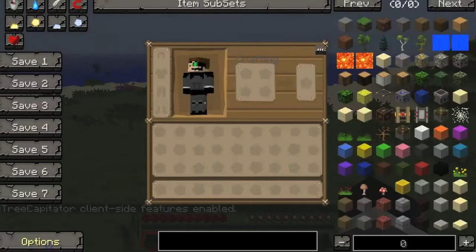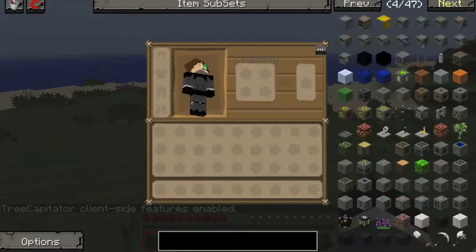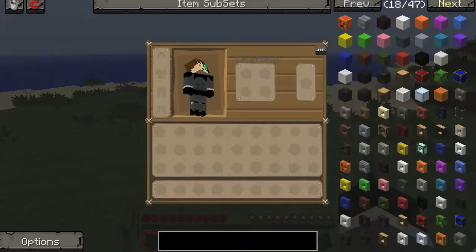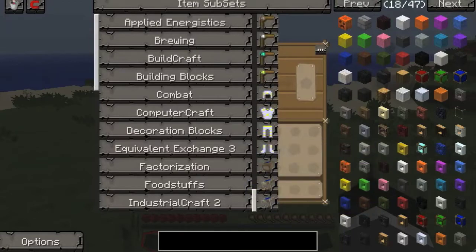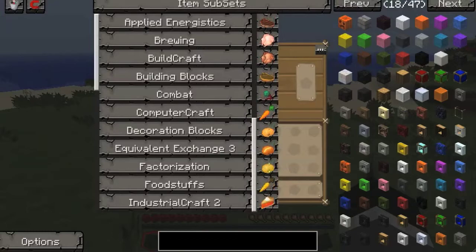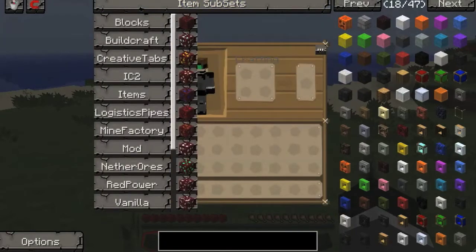Let's go to cheat mode - actually let's go to utility mode, my favorite mode. I'm just checking through everything because some of these things I've never seen or heard of or know how to use. So we got creative tabs: brewing, BuildCraft - good, I know BuildCraft - building blocks, combat, probably just all the armors. Ooh, exoskeleton - I might want to look that up. Advanced computer, foodstuffs - okay, they got the new food. Nether ores - I'm just quickly checking they have everything.